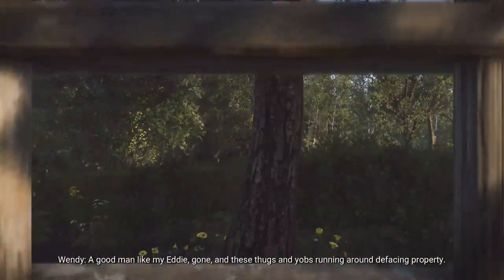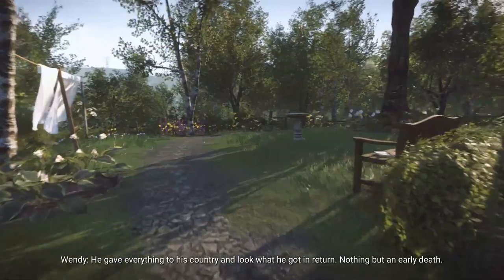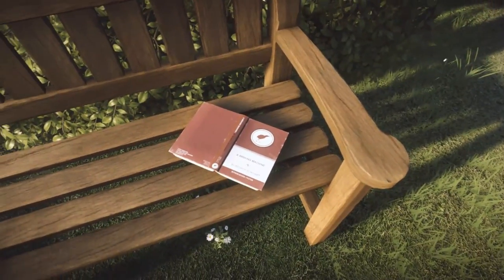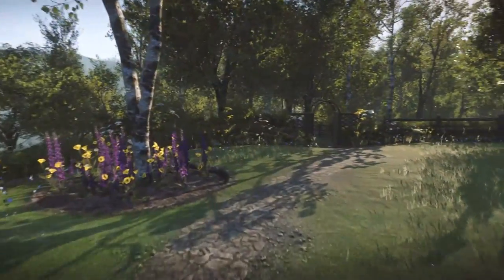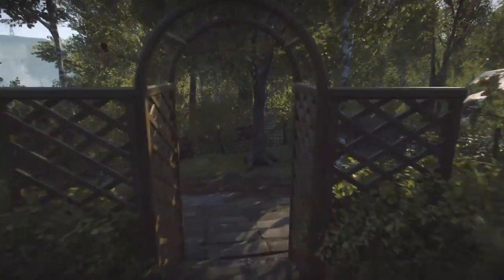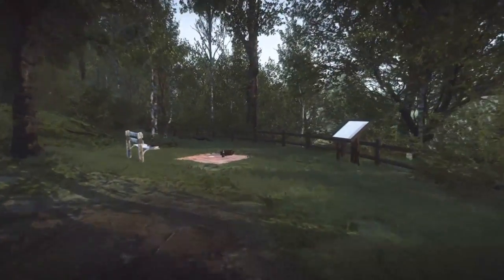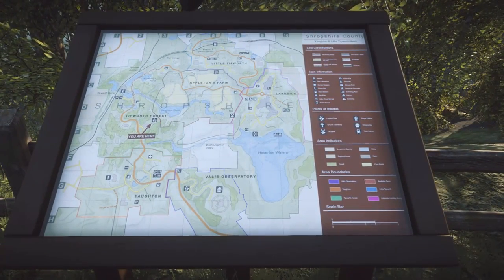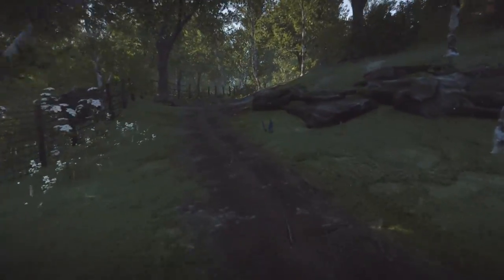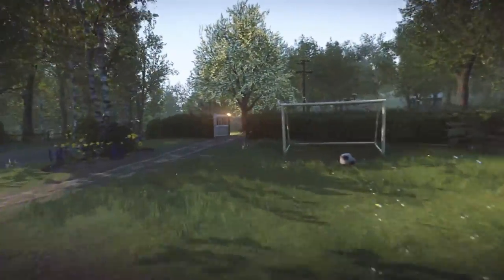Climb back down the ladder. In the back garden through the gate, there's another book on a bench along the rear of the house. Carry on down the path out the bottom archway and down the track to the left — you'll notice another map near a picnic area. Look at this map, then head back the way you came.